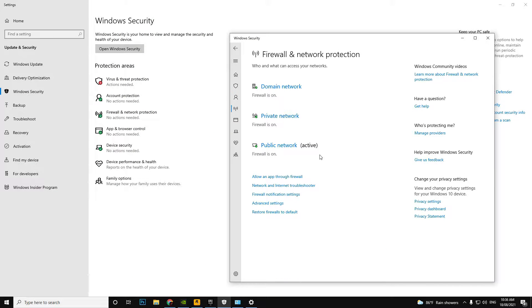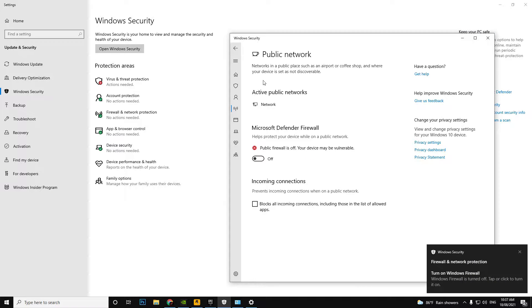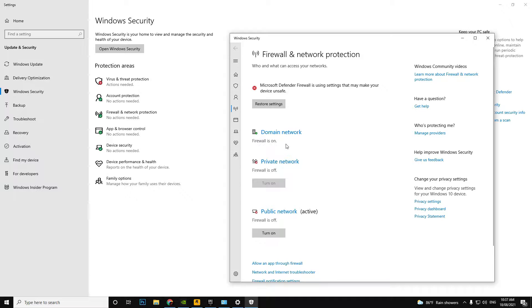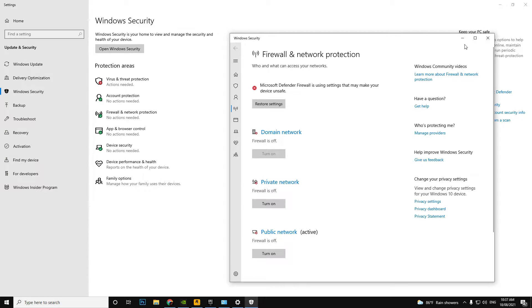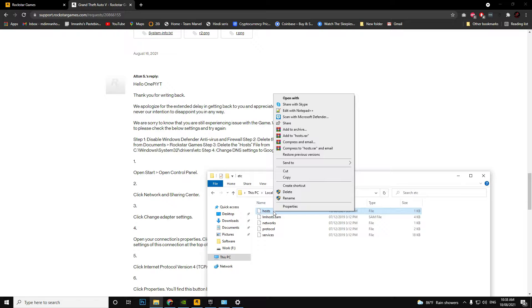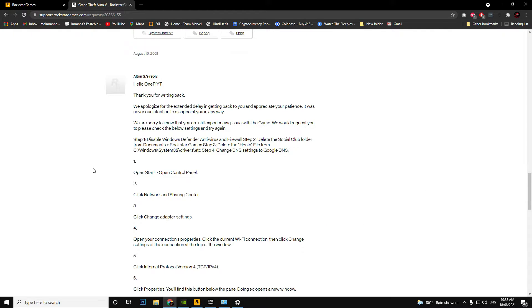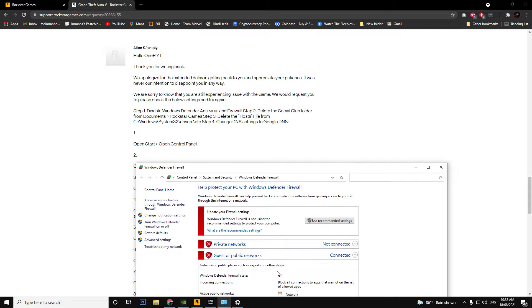Now I'll apply the new changes the support team suggested. First, I am disabling virus and threat protection. Now I am disabling the Defender Firewall for all network types — private, public, and domain — and closing them all. As instructed, there is now no protection active. I am also deleting the hosts file entries from the location you suggested.